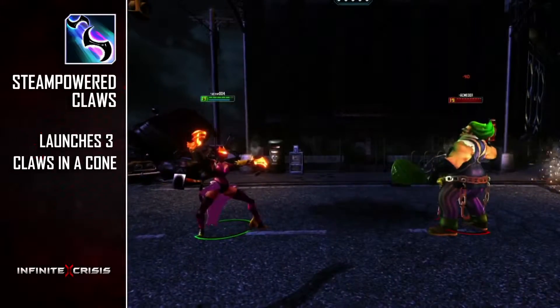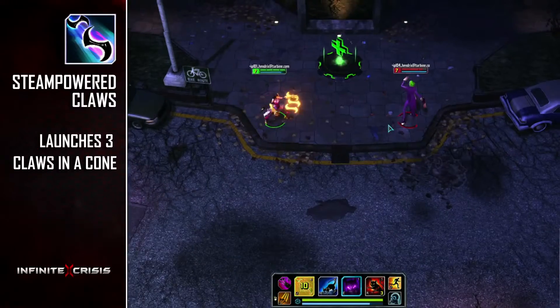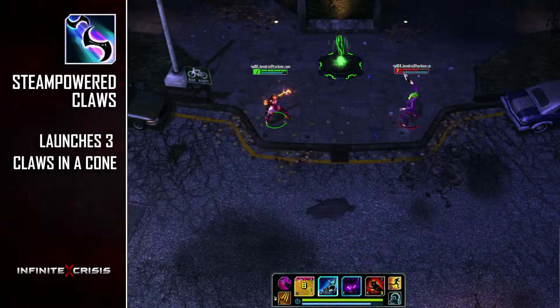Catwoman's claws are steam-powered for her Q skill. Her Gauntlet shoots three blades in a cone, dealing attack damage to all enemies in front of Catwoman.